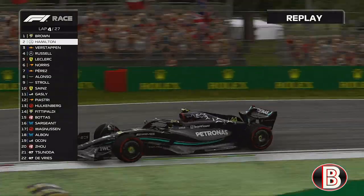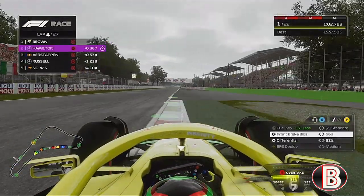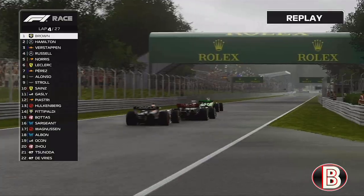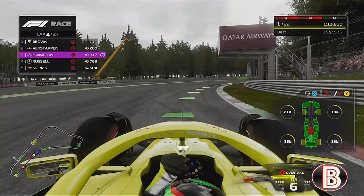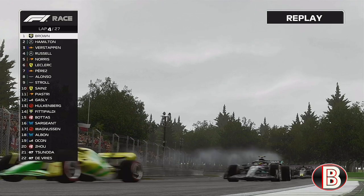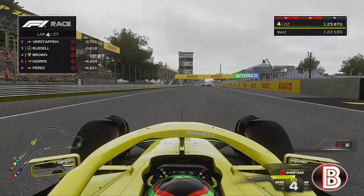Hamilton goes up the inside, we cover him off through the chicane. We've found a bit of time as we head up to the final corner. Max is now side by side — and the engine's gone red. The engine's popped. No way. Our engine is smoking. Hamilton takes the lead.